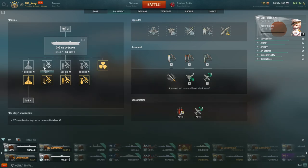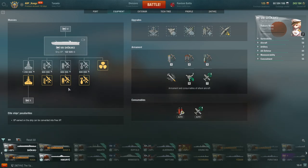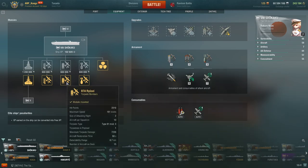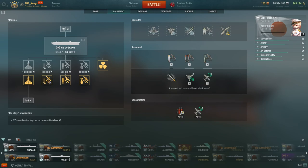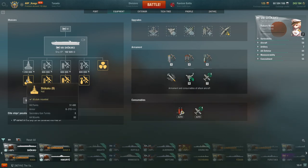When you first get the Shikaku, the stock aircraft are Tier 7. The upgrade order is going to follow very similarly to the Ryūjō at Tier 6, where you will take the torpedo bombers, dive bombers, then upgrade the rocket aircraft, and then finally the hull.